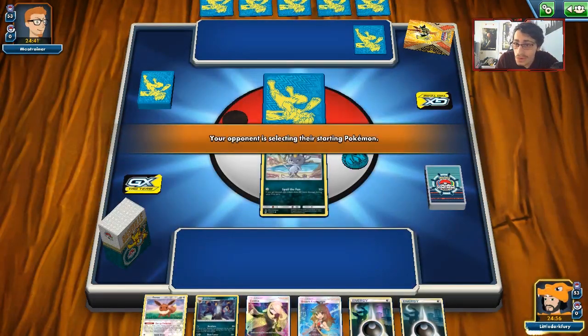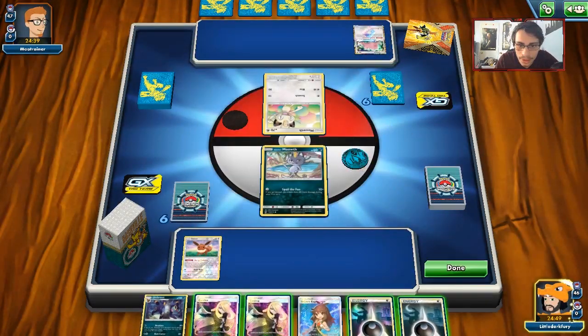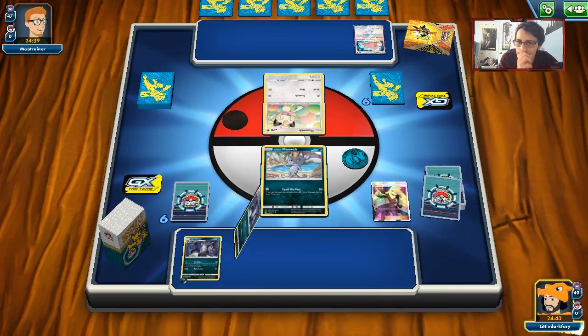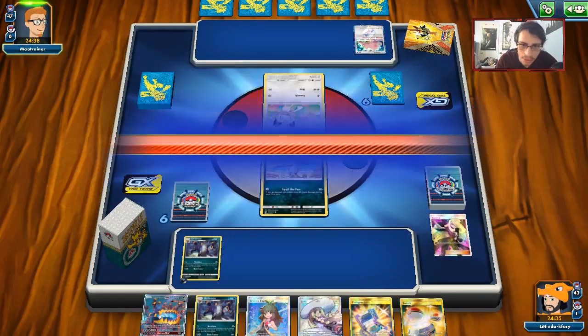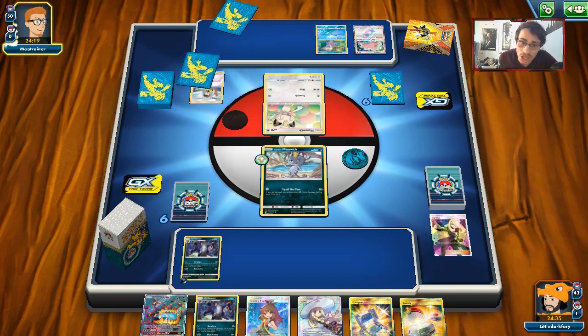We start with Green's Exploration and we got a Meowth. I could do Green's Exploration to get a couple Nest Balls. I'd like to get more Eevees down that's for sure. We'll see if we're going first or second. We do actually prize a Beast Ring which is going to be a little tough to deal with — Cynthia. We do want to hold the Green's Exploration. Not the worst hand — we just pass. They have to go with a turn one Judge which is pretty rough for them.